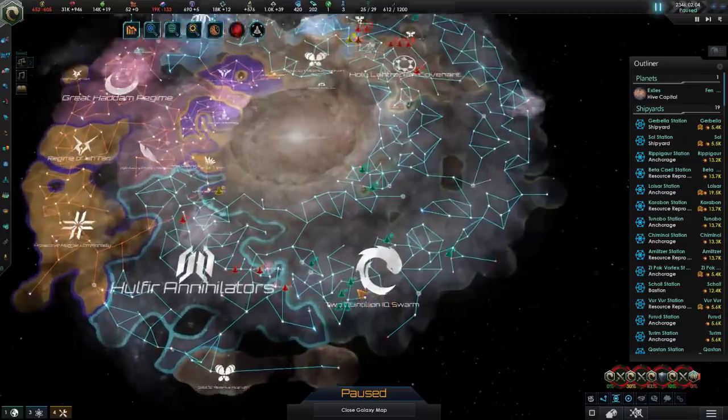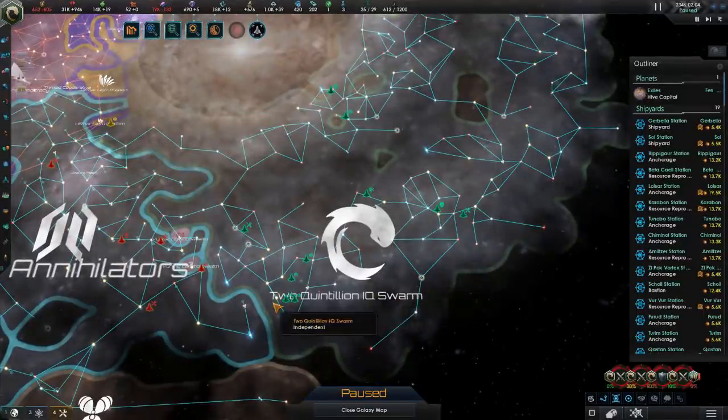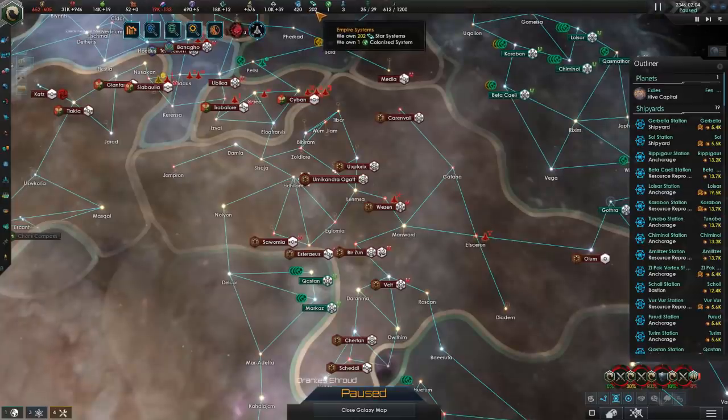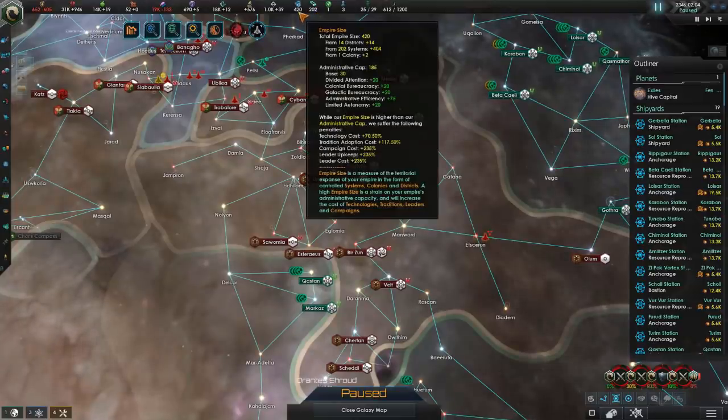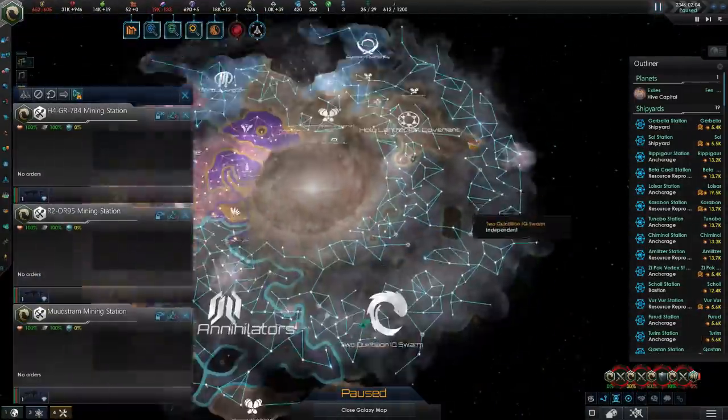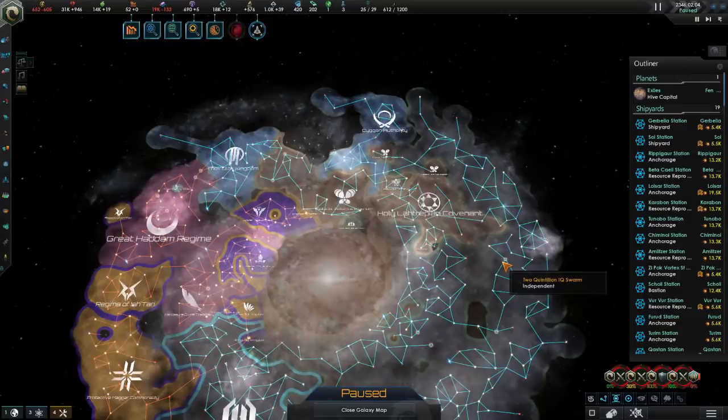The first thing we're going to cover is the size of this thing we're going to have to manage: the 2 Quintilian AQ Swarm. It's a massive empire with 202 systems and 420 empire size. We have a couple of fleets left over in the north side of our empire.